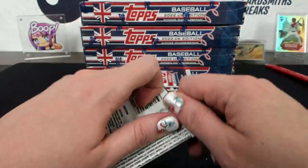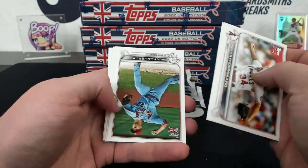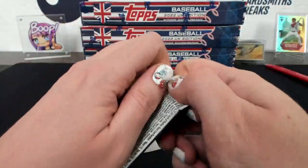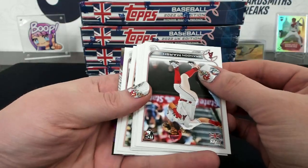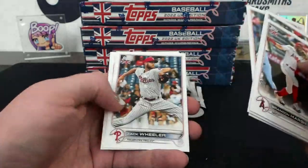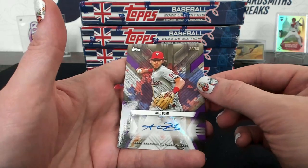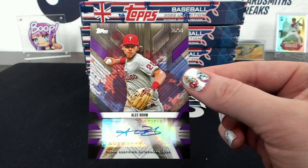Torkelson Merlin. There's something in the back of this pack. It is an Alec Bohm 36 of 50 - purple - Superstars autograph! I love it - it's purple and it's an autograph!